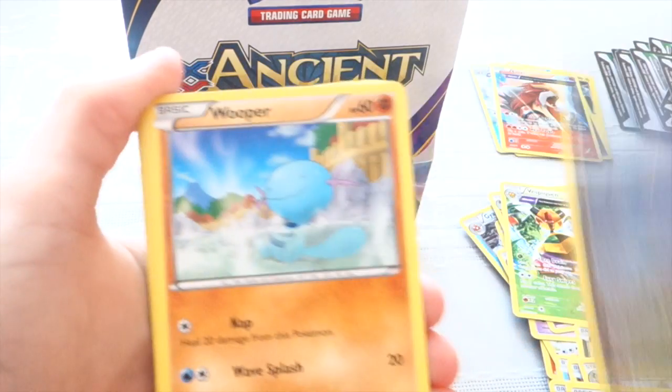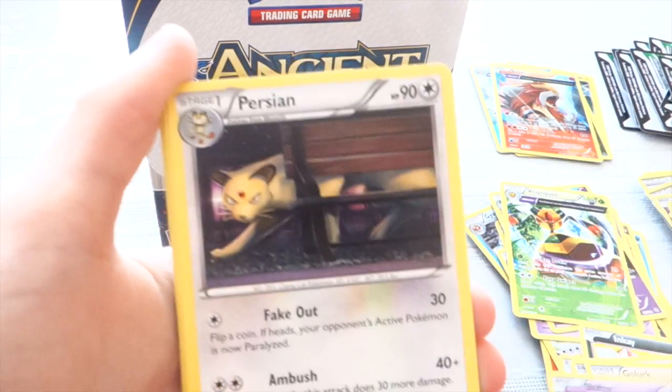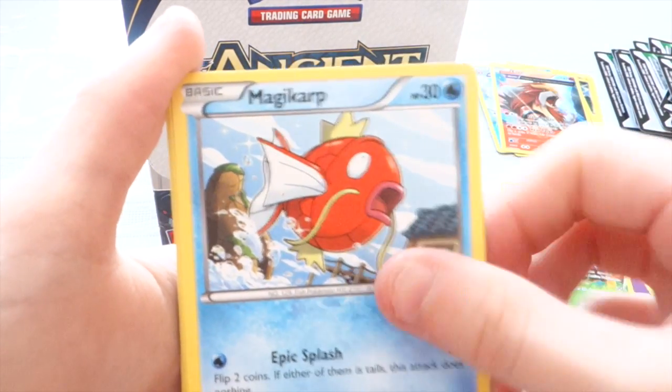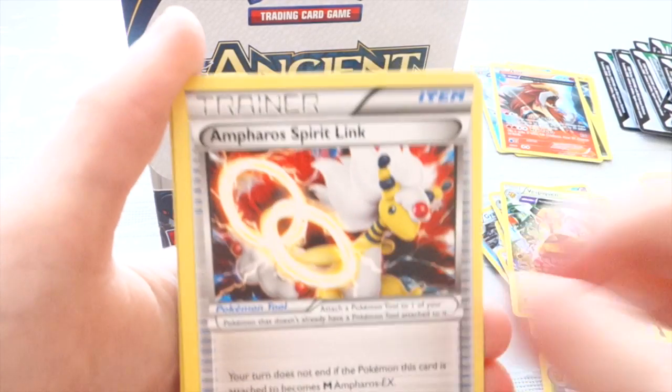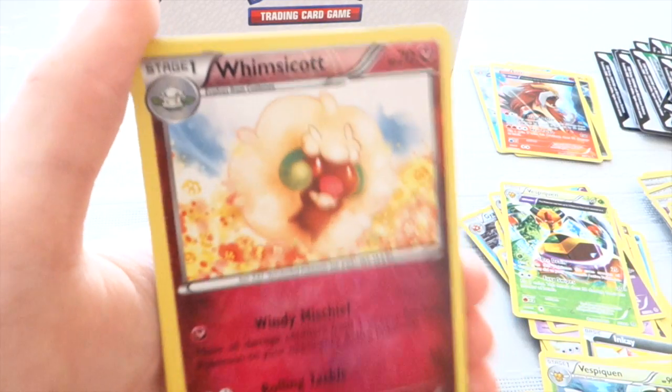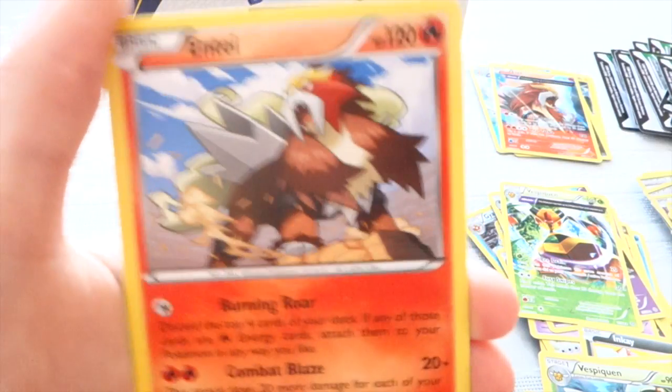We have a Gumi, a Whopper, a Boltoid, a Persian, Magikarp, a Lysander, Vespiquen, and an Eon Spirit Link. Our Reverse is Wiscot, and our Rare is the Ending. Very nice.